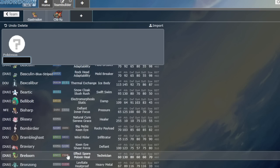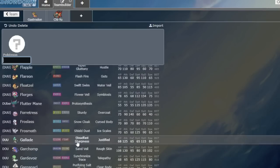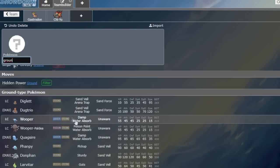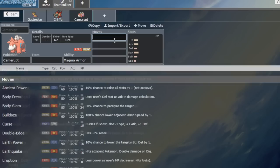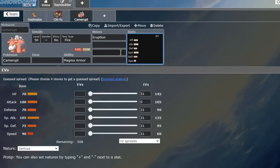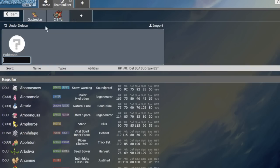I think the other thing is that we already have Terastallization, so these items aren't actually that busted. In an open team sheet format, seeing these items wouldn't be that bad. Camerupt — finally Camerupt can do something cool. The rise of Camerupt! Imagine a 2026 Moxie-boosted 100k view video — the rise of Camerupt in VGC.